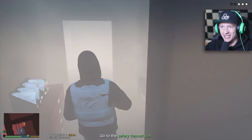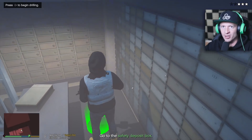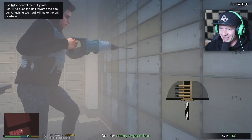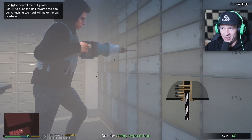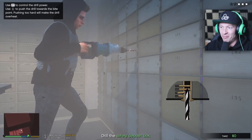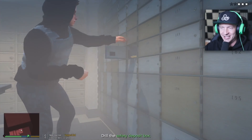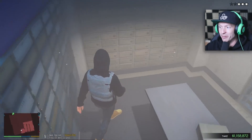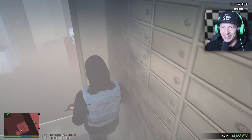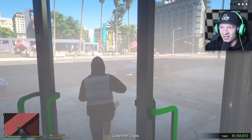Go to the safety deposit box — oh my gosh, there's so much smoke over here! Begin drilling now. This is kind of extreme. We got one, two — a couple more and we're going to break inside one of these boxes. Let's see how much cash or jewelry we get. Open it up — we got some cash out of it. We take 1.1 million dollars! Let me get out of here. That was crazy. Go go go!